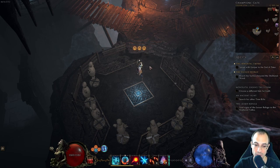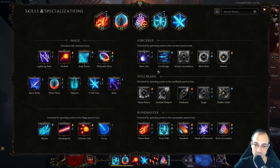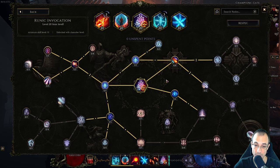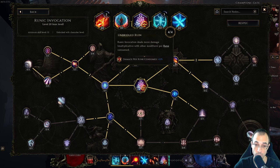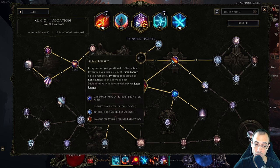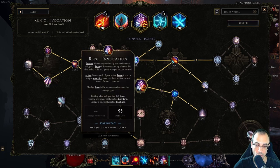I think they still have some work to do with balancing some of the skills, and if you look at the Runic Invocation skill tree you'll notice that there aren't too many very high damage multipliers in it — there are a few here and there, but overall you're going to have to rely on the inherent damage within each spell to get those deeps out. That's why I'm going to highlight the five spells that have the most potential within the Runic Invocation.